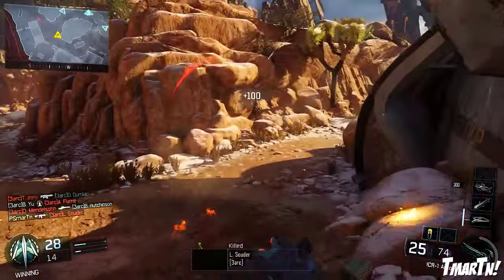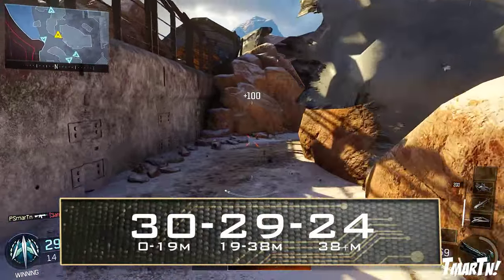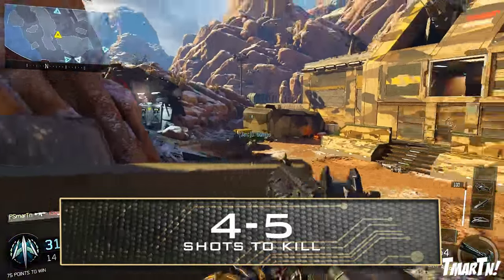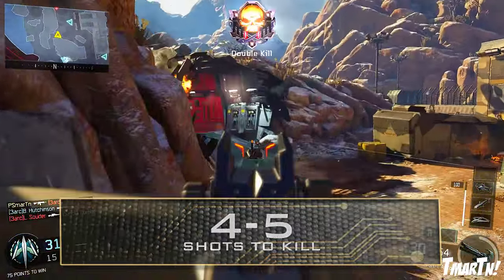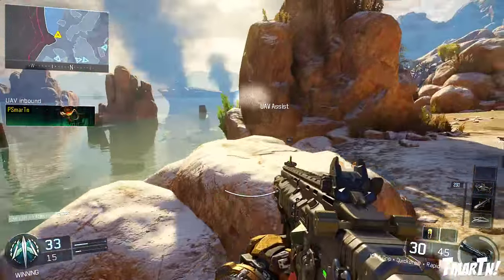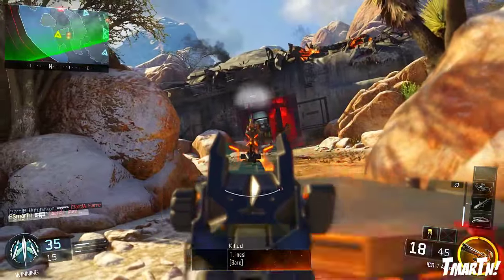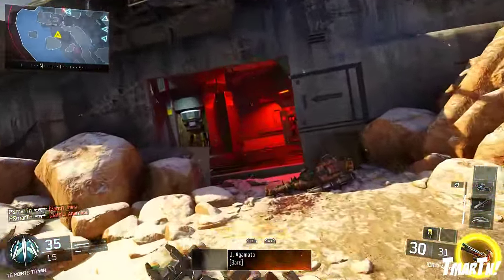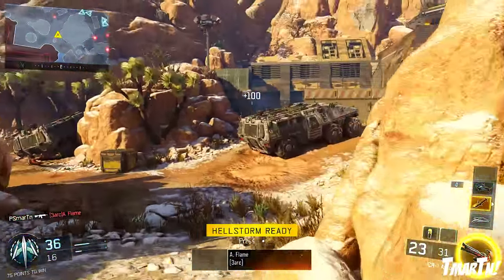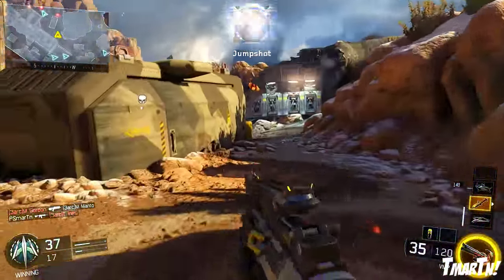Moving on to the damage, this is where this thing is kind of unique. It does 30 damage up close, 29 damage at medium range, and 24 damage at long range, making this a very consistent 4-5 shot kill weapon. Most weapons in this game it's like 3-5, 3-6, or 4-6 shots — there's a big difference between short and long range. With the ICR that's not the case; it's just a simple 4-5, so it's a very consistent killing weapon. It's not the strongest weapon in the game, but it's a fantastic medium range weapon, which is where this thing kind of excels.